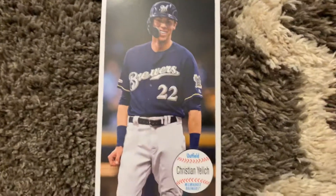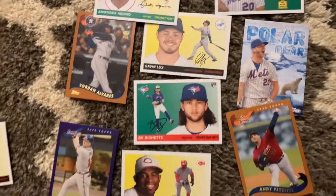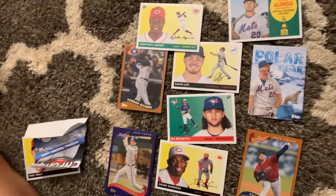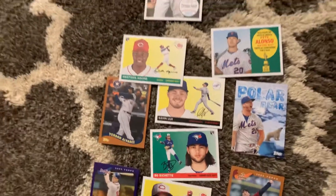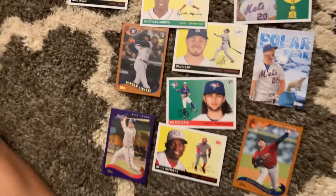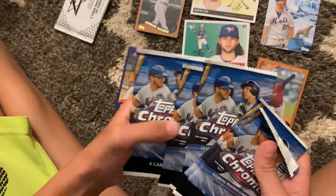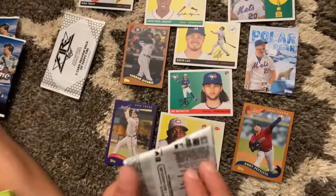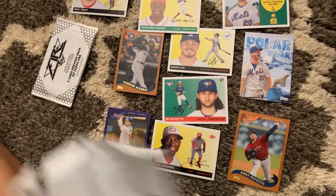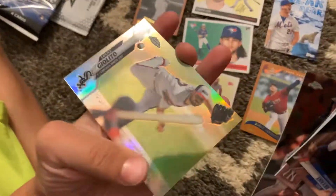Now we're going to get into our Hanger Box. There are our packs - Topps Chrome. This is the five-card preview pack of Fire. And we've got one, two, three, four, five packs. Let's get into the first pack. We've got a Chris Bryant, Aaron Judge, Yanvon Kata, and a Lucas Giolito Refractor.